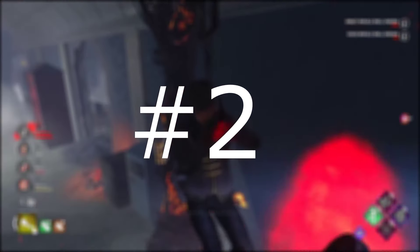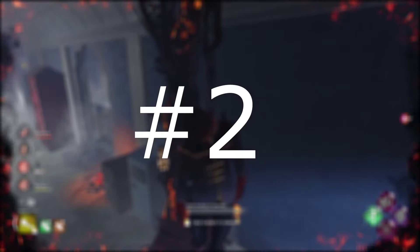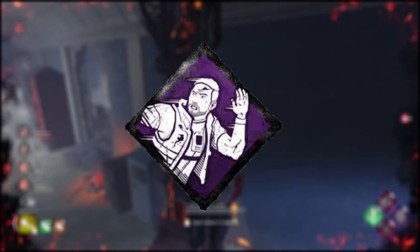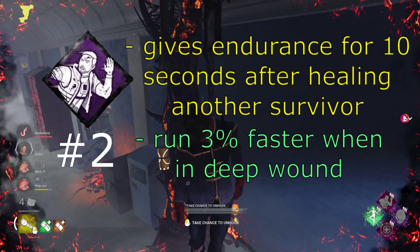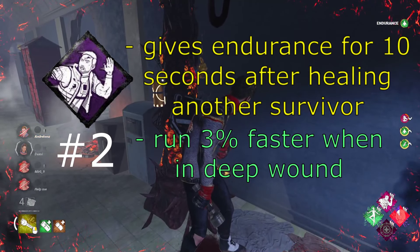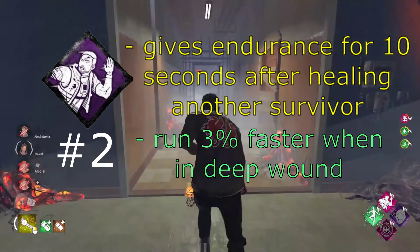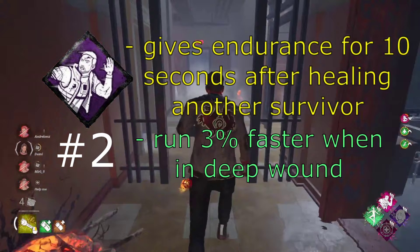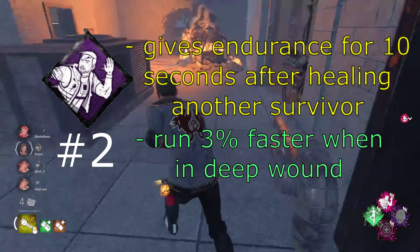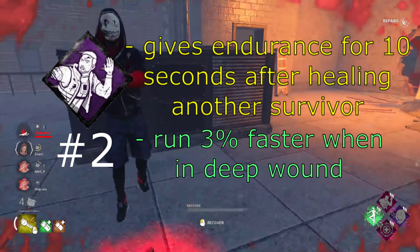Do not hate me for this one, but at number 2 for underrated survivor perks we have Made For This. After its nerf, people kind of stopped using this perk because you no longer get the 3% haste while injured, but I feel like people forgot that this perk has a secondary effect — it gives endurance for 10 seconds after healing someone. This alone can be really strong for anti-slugging or taking hits for teammates after picking them up. It's also a direct counter to Legion and Deathslinger because they put you in Deep Wound. This perk is actually still great.